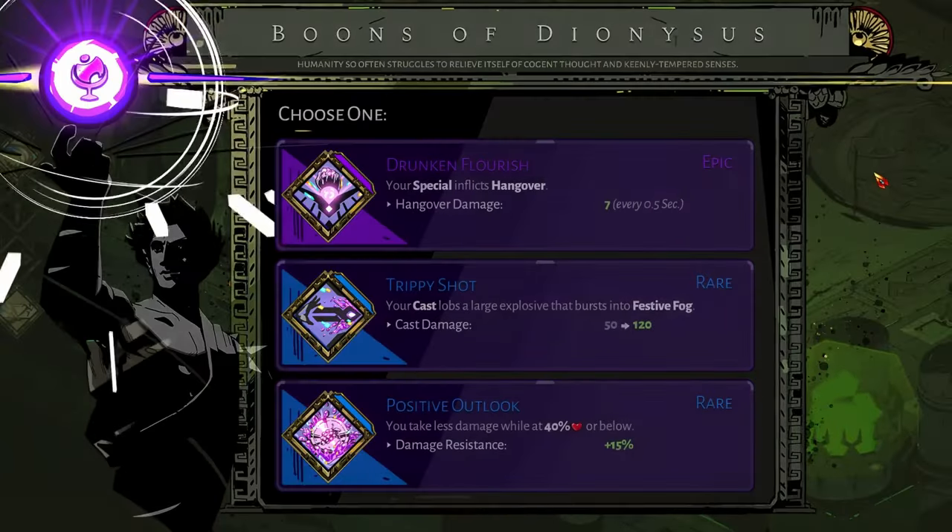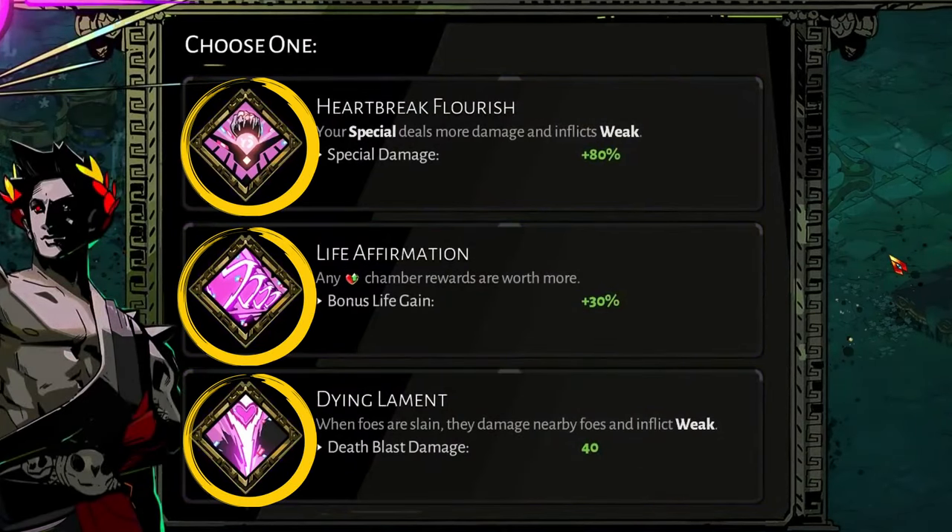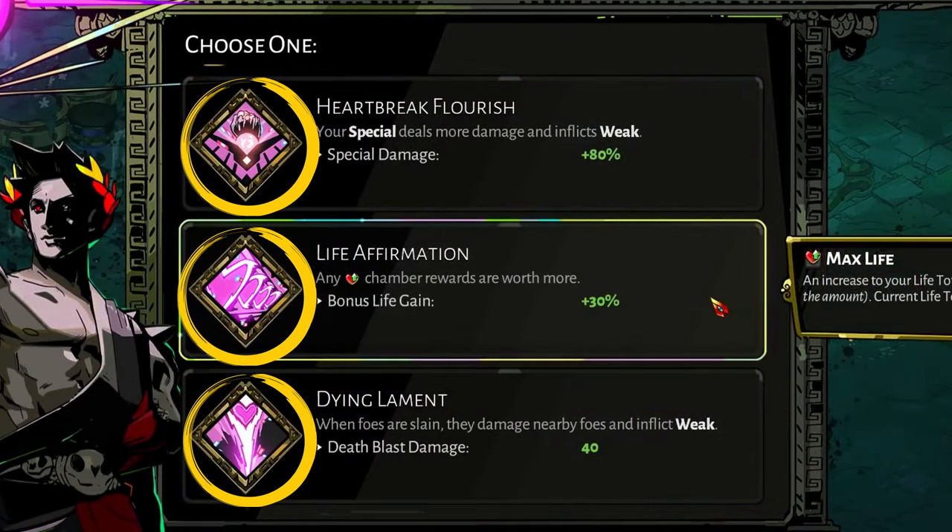Additionally, Zagreus' UI tends to be very boxy, with rigidly defined borders that are respected by all its children elements, nothing moving outside. These large boon icons, for example, stay securely within the bounds of that parent box.